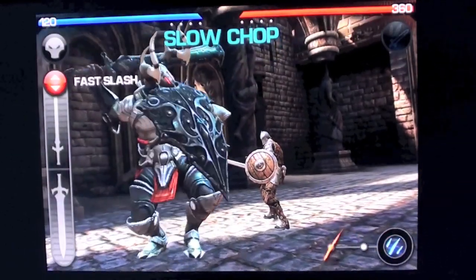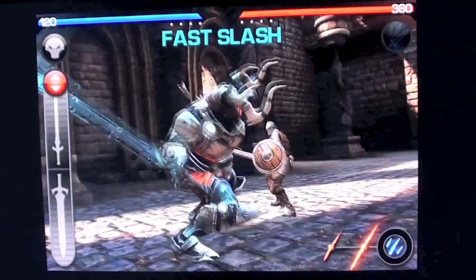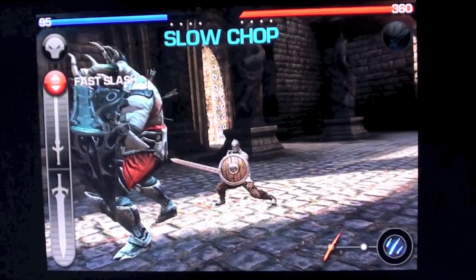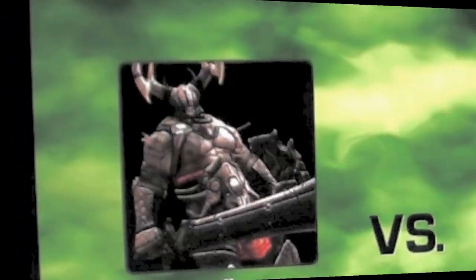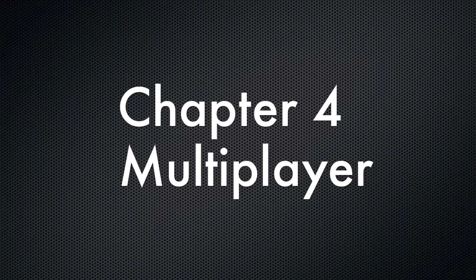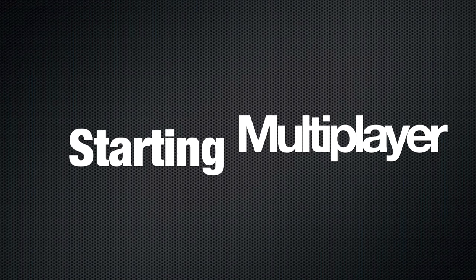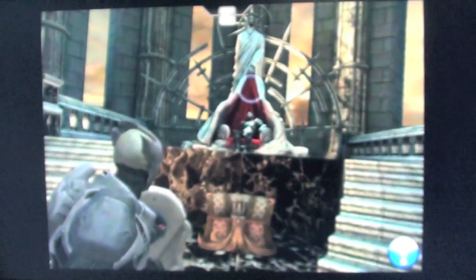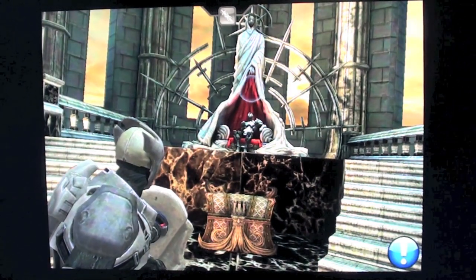Welcome everyone, you're watching the Infinity Blade Walkthrough Chapter 4 Multiplayer. Multiplayer is where you can challenge your friend or anyone as a titan or a knight. Let's start off with the basic controls. Today I will show you how to use the titan on multiplayer.